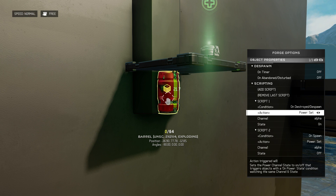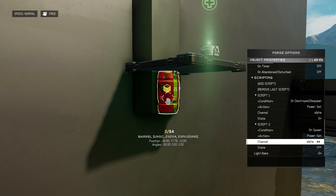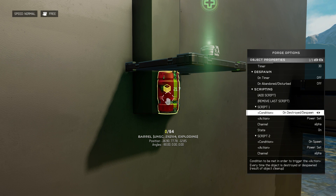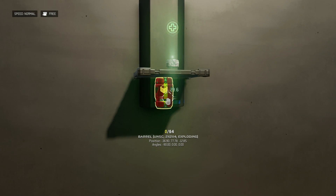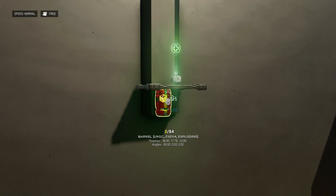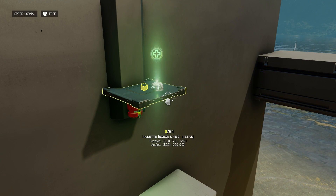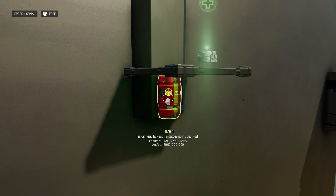Looking at our fusion coil — this is what we use to manipulate those power states. It says: on destroyed, despawn, power set alpha will turn on; and on spawn, power set alpha will turn off. Recall from our pallet scripting: when power set alpha is off the pallet is extended, and when it is on it retracts. We have a 30-second respawn on the fusion coil. So at the start of the match, power set alpha is off and the pallet is extended. If I shoot it, power set alpha turns on and the platform retracts, then when the fusion coil respawns 30 seconds later, power set alpha turns off and the platform extends again.